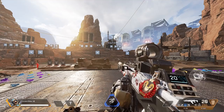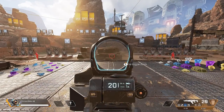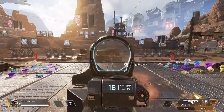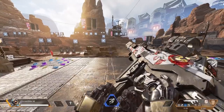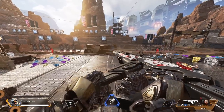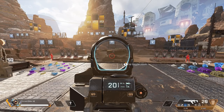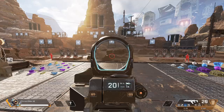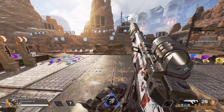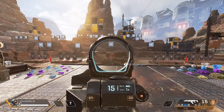I'm just using my thumb — that's it. So let's do a little side-by-side comparison. I'm going to ADS and just hold R2 without touching the stick at all — you can see it just goes straight up. This is just me holding R2 and firing the gun without any recoil management, and it just climbs upward like that.